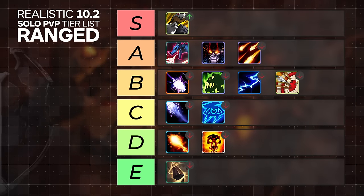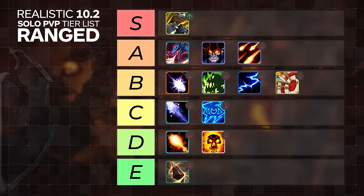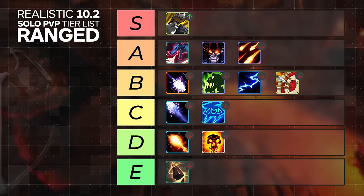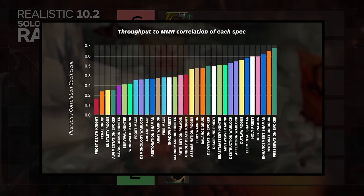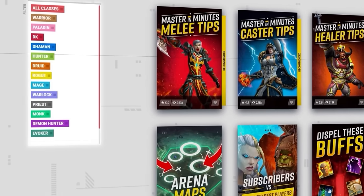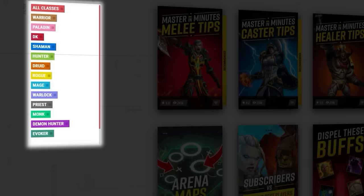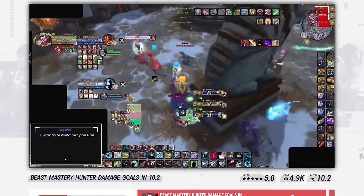With every spec covered, these are the final rankings for ranged DPS at lower MMR. Becoming better at kiting and dealing damage under pressure are probably the best things you can do at this rating. And if you watched our recent video on why damage is the number one driver for MMR, simply dealing more damage is all it takes to climb. That's why at the start of each season we also make sure to update our damage guides before anything else. Right now, you can find 10.2 damage guide updates for every DPS on our site.